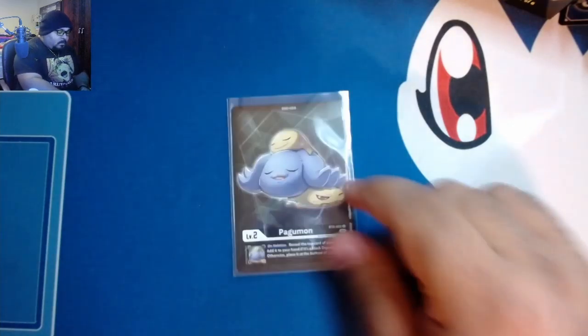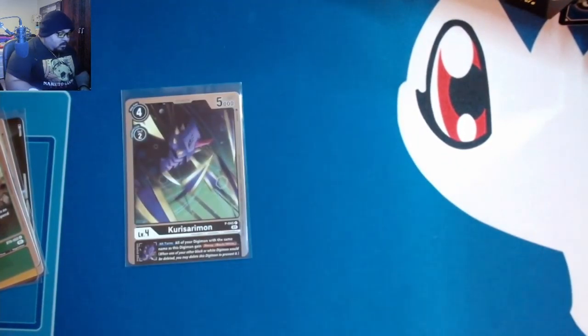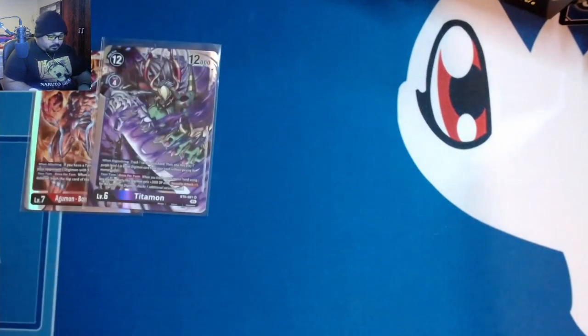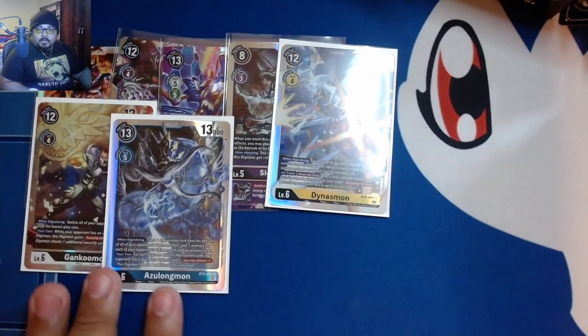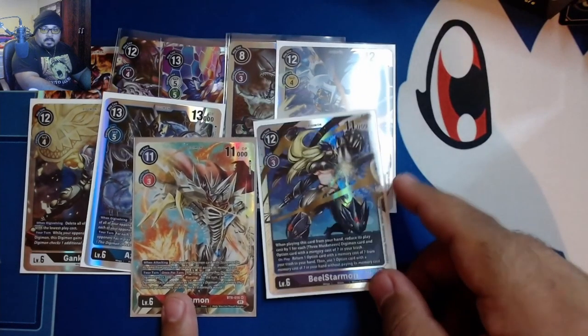Alright guys, for our pull recap: we got Pagumon as our box topper. For the pre-release we got Wizardmon and Antmon. For the dash packs we got Kourisarimon and Wizardmon. For our anniversary pack we got Mega Gargomon. For Super Rares we got Agumon Bond of Bravery, Taitamon, Eosmon, Skullgreymon, Dynasmon, Gankumon, and Azulongmon. And for our secret and alternate arts we got both Jessmon and Beelstermon.